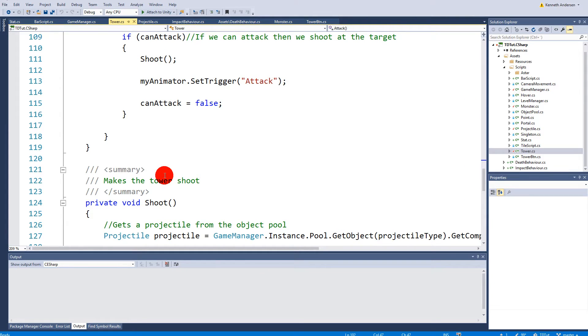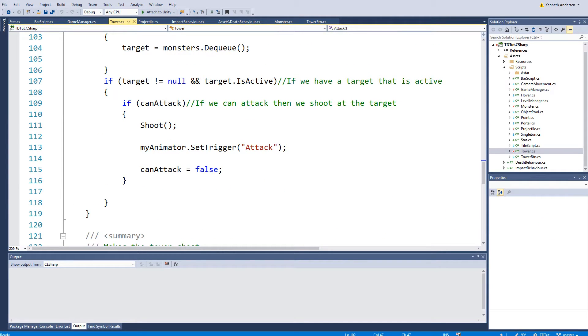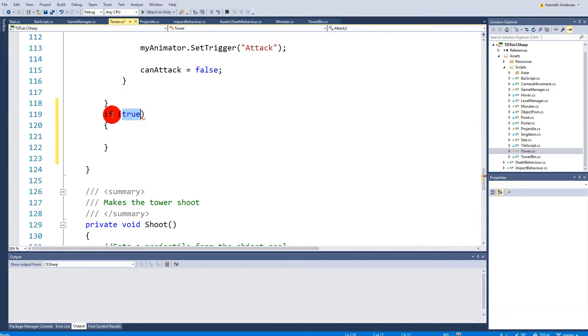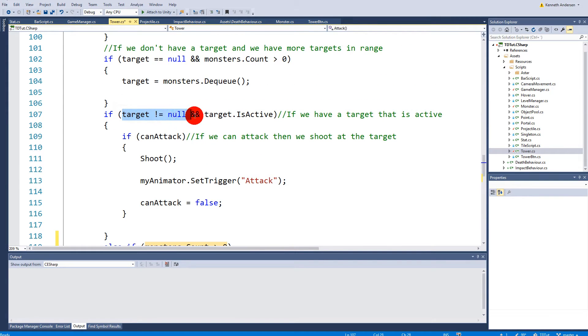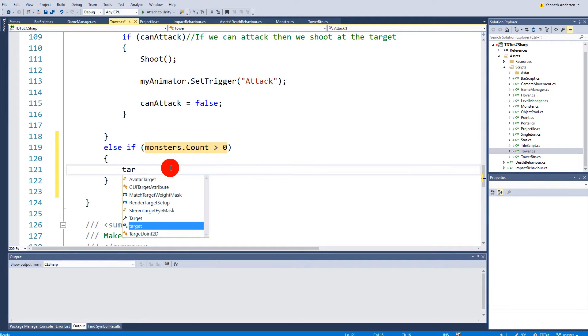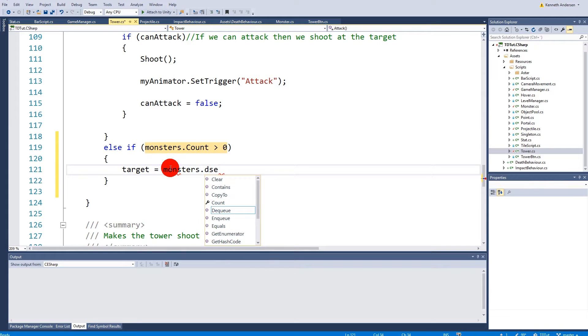As we saw before, two monsters spawned and the first monster died, so we didn't retarget the next one. We need to add some functionality. The first thing is to add an else-if: else if monsters.Count is larger than zero — meaning if we don't have a target but there are monsters in the queue, we say target equals monsters.Dequeue.